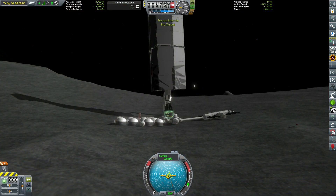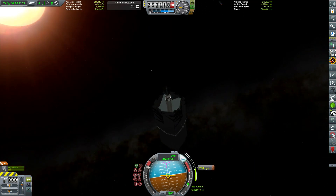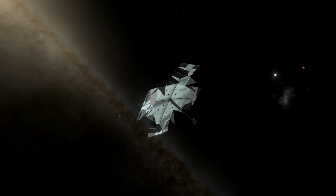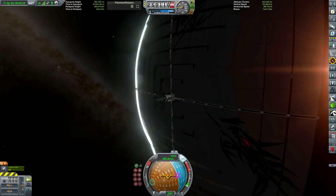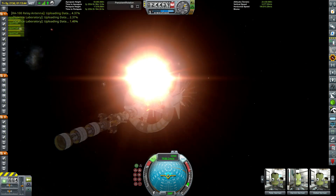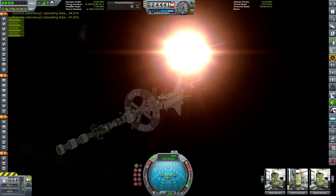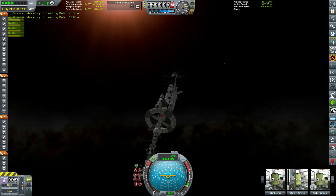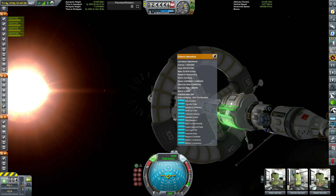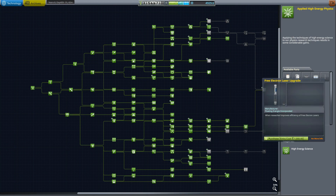Some of you more familiar with beam power might be wondering why I'm using a free electron laser and not the dedicated X-ray laser. It's just because with the tech we have, we've upgraded these basic free electron lasers so they can just about manage soft X-rays. And because we've got so many upgrades for them with current tech, they're actually more efficient than the dedicated X-ray lasers. So using the free electron laser set to long soft X-rays is actually a little bit more efficient. We can get ourselves another upgrade for the free electron laser, increasing its efficiency even more.